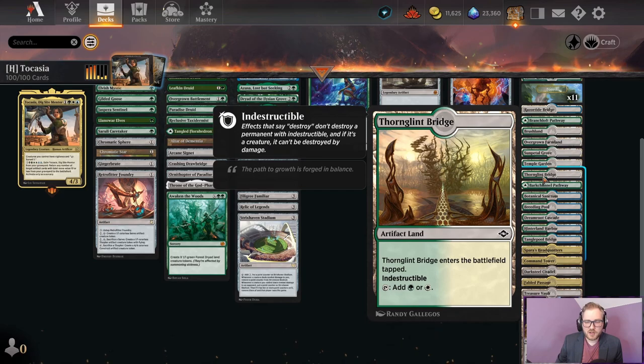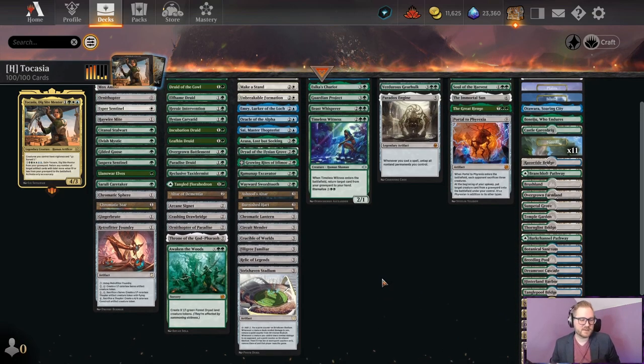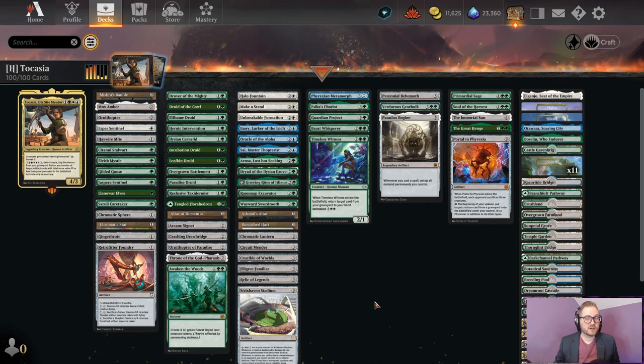That's also why we have some of these zero artifacts in our land section — cards like Thorn of Amethyst, Glint, Bridge, all of the bridges, as well as Treasure Vault, Darksteel Citadel. So anyway, this deck is wild, and this is a longer deck tech than I normally do, but I really want to show you all the things this deck can do. I think I might have created a deck that's smarter than me. Let's find out if that's true and get into some games.